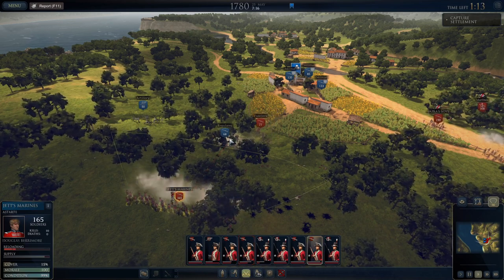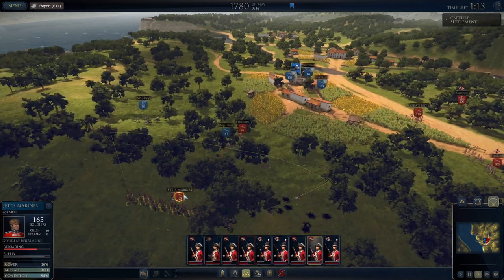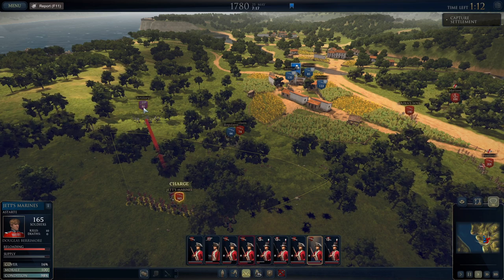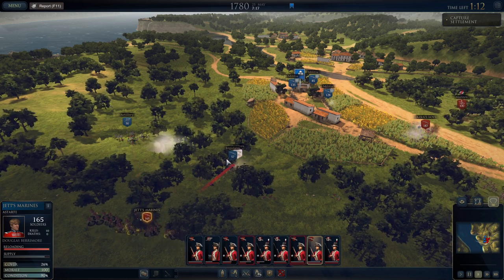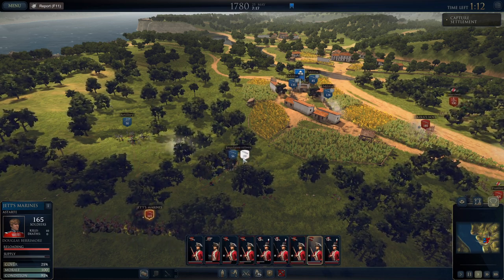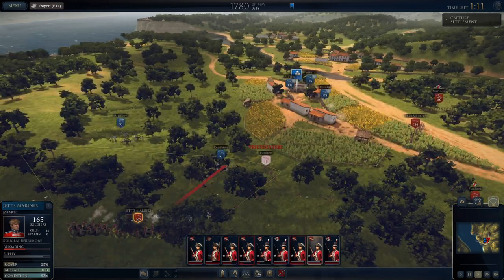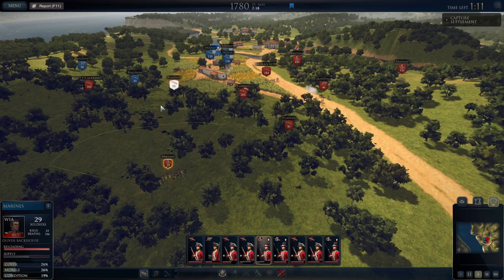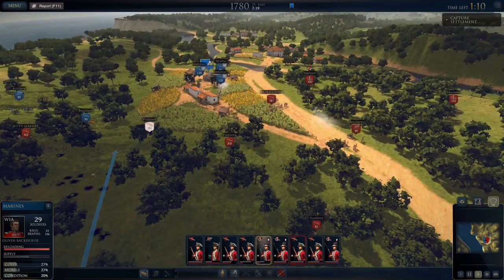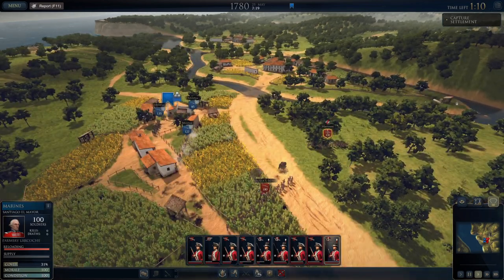Nice volley from Jets' Marines — it took out about 10 of the regulars in the flank right before the fusiliers charge into them. Might get a second volley in. Doesn't quite look like it, so why don't you go charge the guns? No, my troops are routing! We'll fire into the regulars then. Now go charge those guys. These Marines are pretty badly shattered.